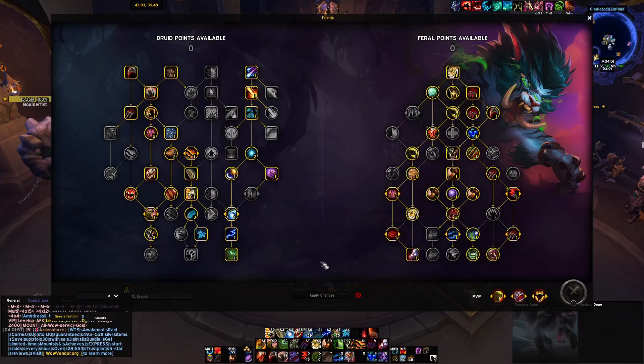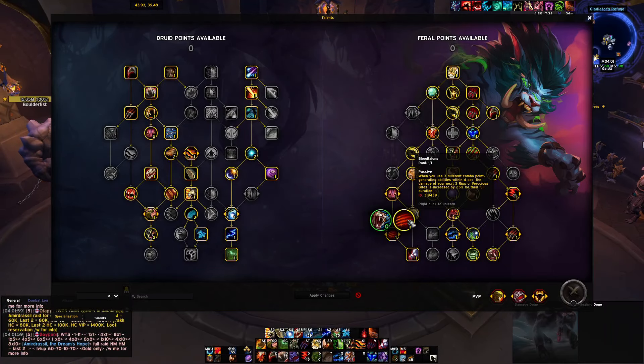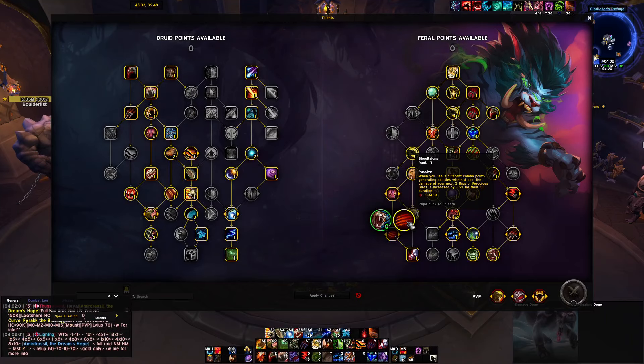Uptime Dots — Rake and Rip. Number 2: Blood Talon's Uptime, using 3 different combo points: Shred, Rake, and Brutal Slash.